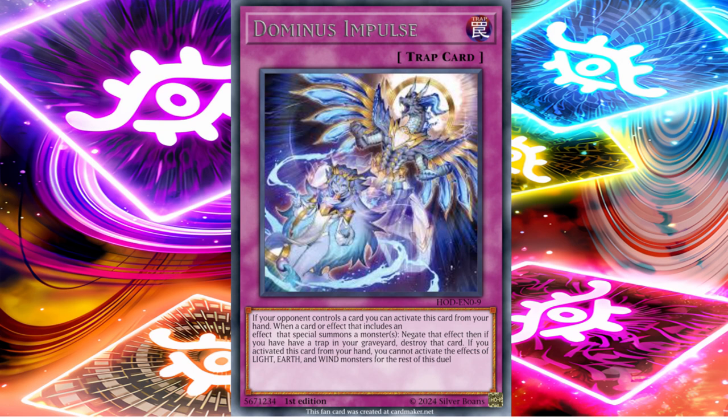The next Dominus card coming out in Rage of Abyss is Dominus Impulse. Its effect states: if your opponent controls a card, you can activate this card from your hand — similar to Dominus Purge. When a card or effect that includes an effect that special summons a monster or monsters is activated, negate that effect. Then, if you have a trap in your graveyard, destroy that card. If you activate this card from your hand, you cannot activate the effects of Light, Earth, and Wind monsters for the rest of this duel. And you can only activate one copy of Dominus Impulse per turn.